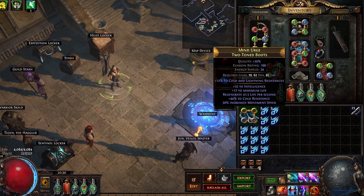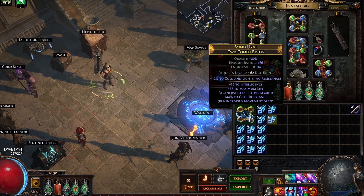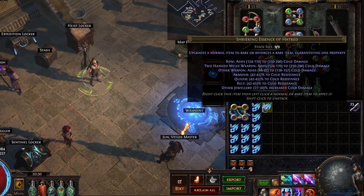Alright, so today we're going to be crafting a pair of elusive boots. The goal is to obtain a pair of boots with high movement speed, high elemental resistances, elusive on crit, and maybe even hit something like high spell suppression or high stat attributes along the way.